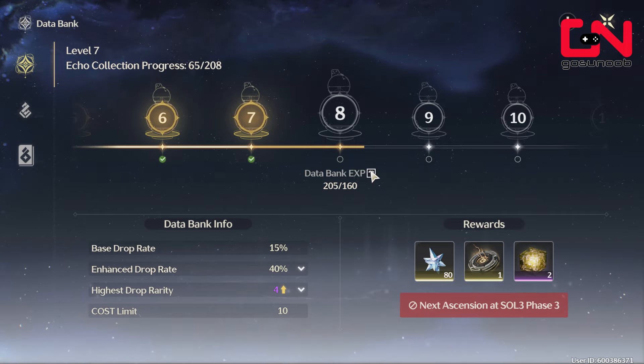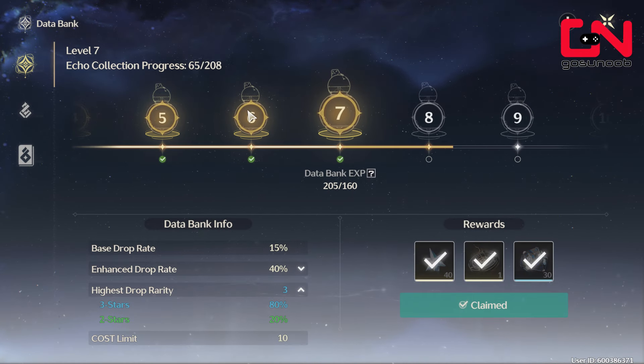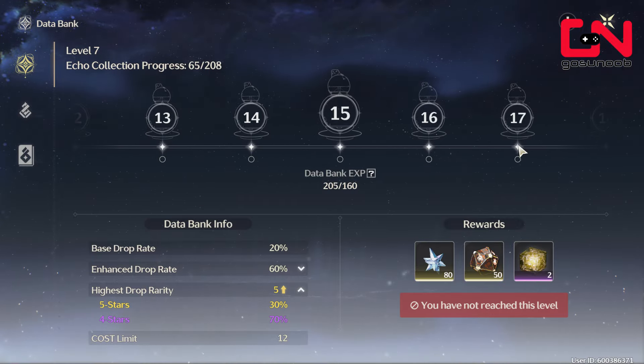After level five, for example, you're going to start getting three-star echoes — echoes of blue quality. The more you increase your data bank level, the higher the drop rarity and the drop chance of higher rarity echoes is going to be.